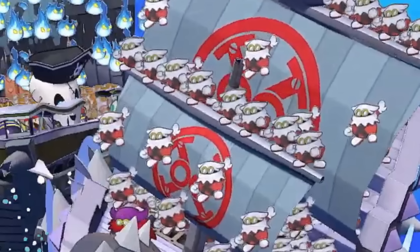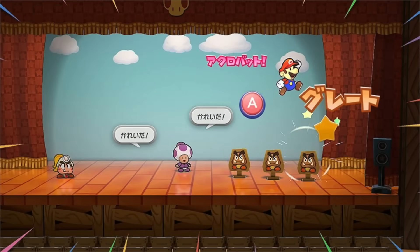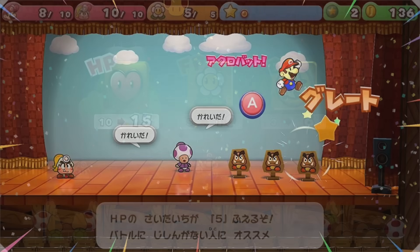Before we go, the Japanese website gives us a couple more pictures. There's a new battle arena type of thing coming from Origami King, with even an original Toad NPC, completely new to this game. You can see Mario jumping on cardboard Goombas, maybe to practice your stylish moves — that's pretty cool.